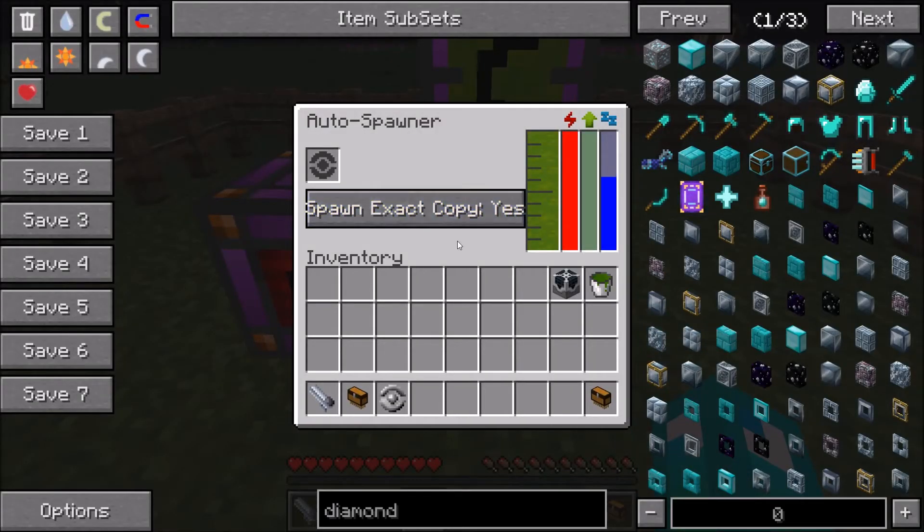So the first thing you're going to do is set spawn exact copy to yes — you want to make sure this is on. Then you're going to put the luggage into it and wait.